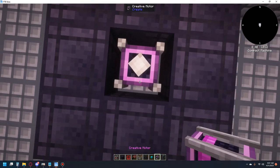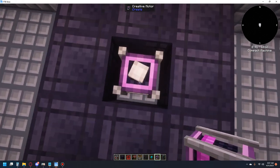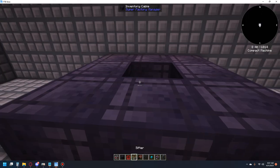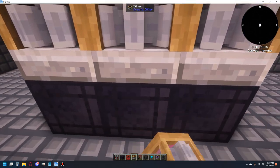I am going to just use a creative power cell from Create, and we'll just drop that in there. Next, we'll just do sifters all the way around these inventory cables.